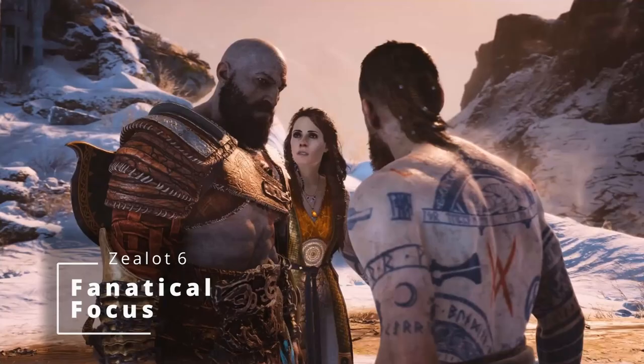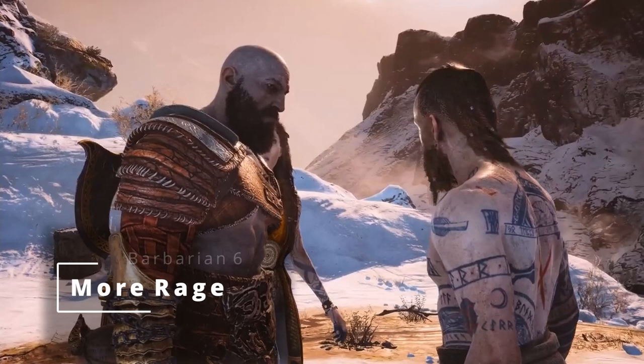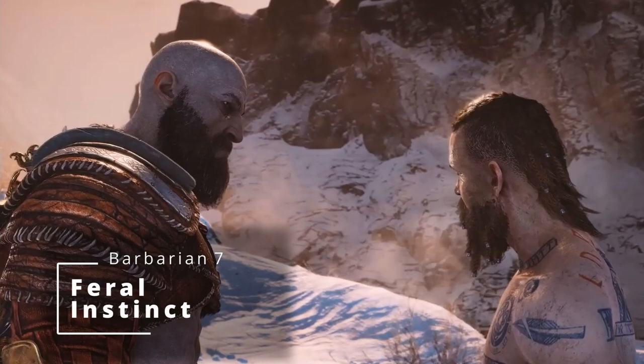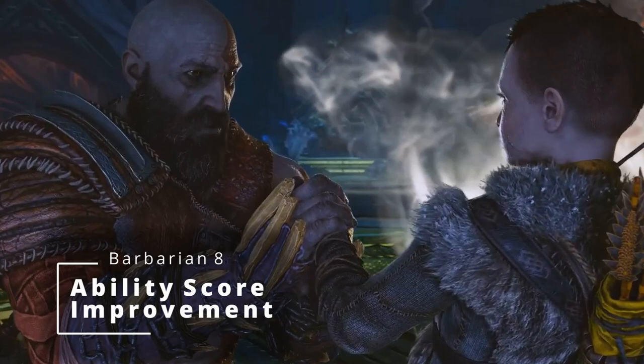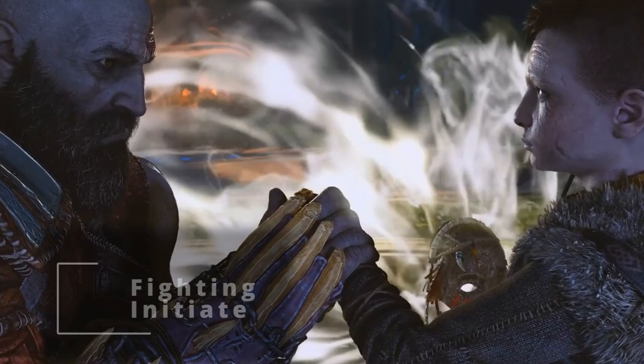At 7th level of Barbarian, you get Feral Instinct, granting advantage on initiative rolls because you're so aware of your surroundings. Then at 8th level, we get another Ability Score Improvement, and again we're taking a feat — Fighting Initiate — so we can use two-weapon fighting. Now you can add your Strength modifier to the damage of your offhand attack.